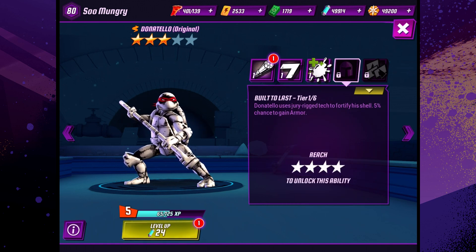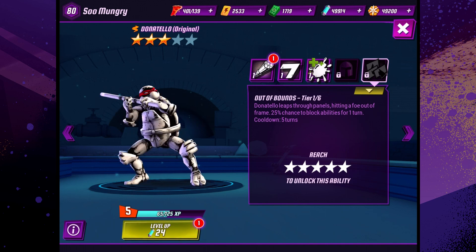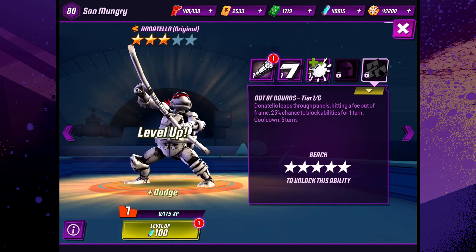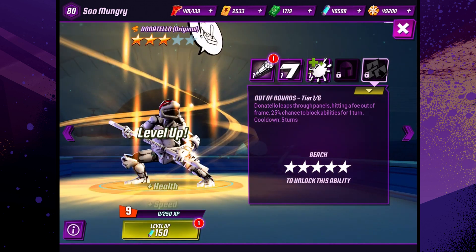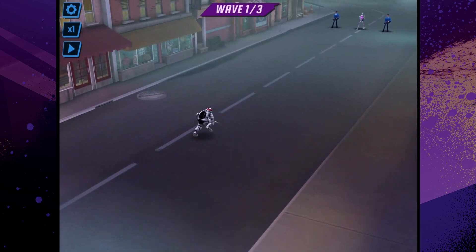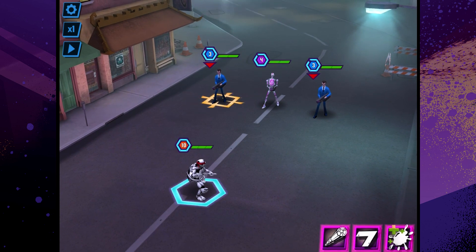His other abilities are Built to Last and Out of Bounds — we will go over those when we get them. Let's press on Donatello here and level him up to about level 10. That's a cool animation. Here's Donnie walking down the street. I love how his bo staff wobbles back and forth — I think that's super funny.